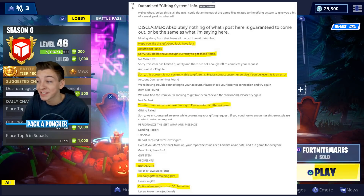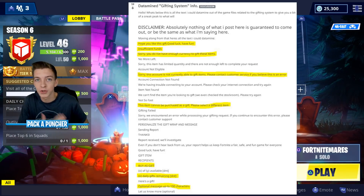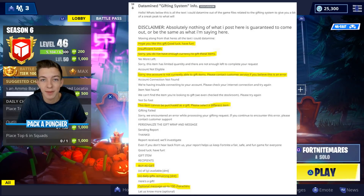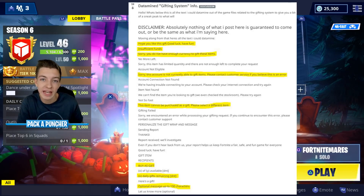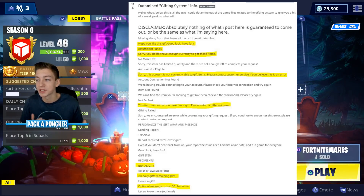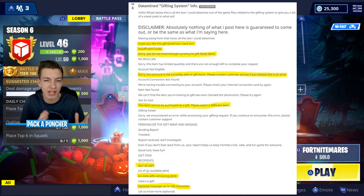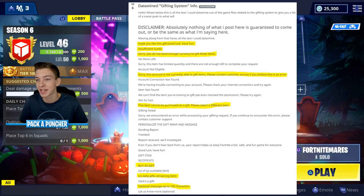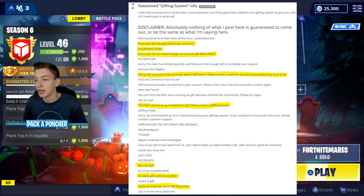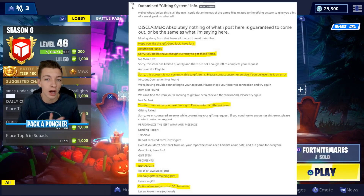The next highlighted text says: 'This item cannot be purchased as a gift, please select a different item.' So you're not going to be able to gift every single item in the game. We do know from the gameplay that you can gift everything in the item shop, but I'm assuming you won't be able to gift battle pass skins or skins from your locker that you earned in past seasons. It's still unknown whether you'll be able to gift things from your locker — we know item shop items are giftable, but the locker situation isn't confirmed yet.